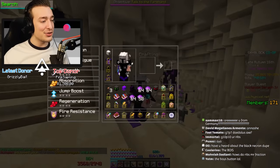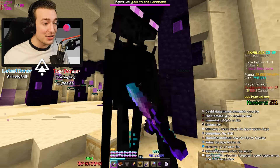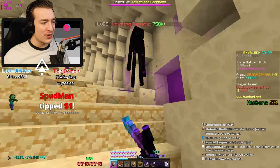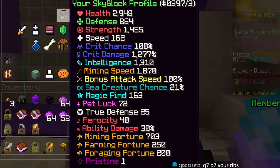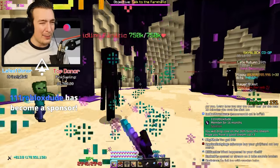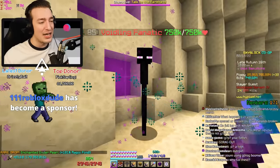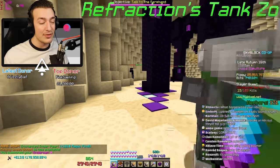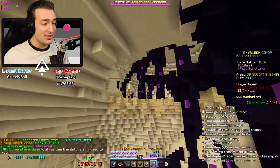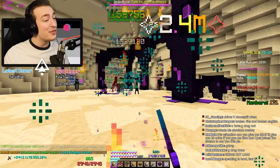Okay, so in half necron, tux chestplate, and warden helm, using our T7 atom split, we do roughly about four million to the void glooms with that ender dragon pet. We have basically all the attack speed we need. If I was using one-for-all it'd probably be about four and a half to five million damage per hit, but enchants do more damage over time so that's what we want. Let's see how this setup does against the boss - it's still pretty cracked, a lot faster than before this update.